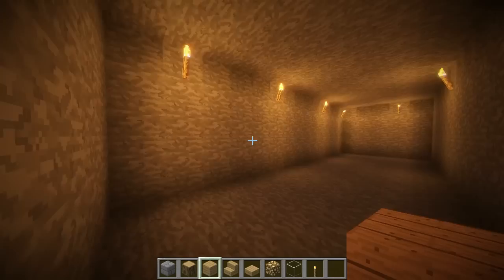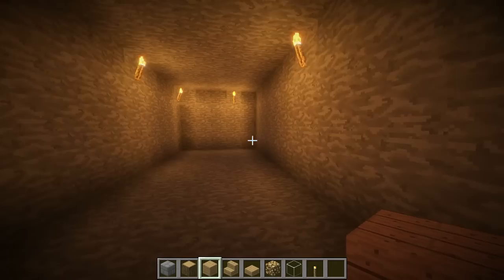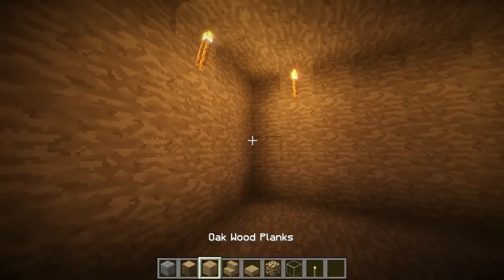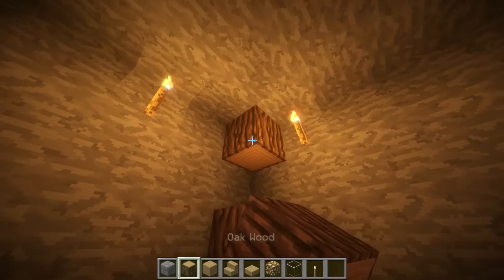The first step for your underground house is to hollow out an area that's 14 long, 4 high, and 5 wide. The length can be longer than 14 depending on how many rooms you want — I've actually chosen 15 long. You're going to need stone bricks, oak wood and all the oak wood type blocks like planks, slabs, and stairs. You're also going to need glowstone, glass, torches, and much more.